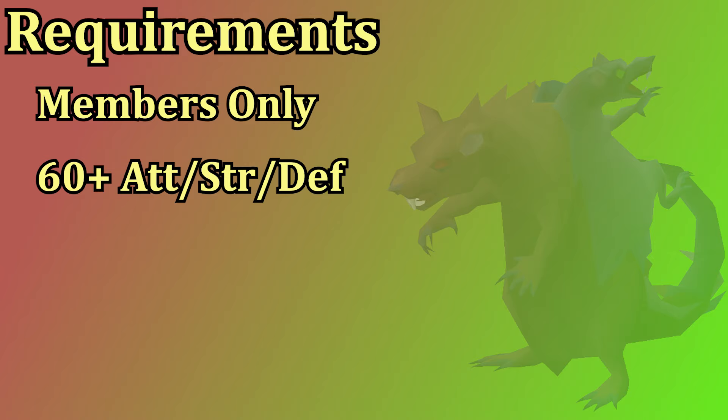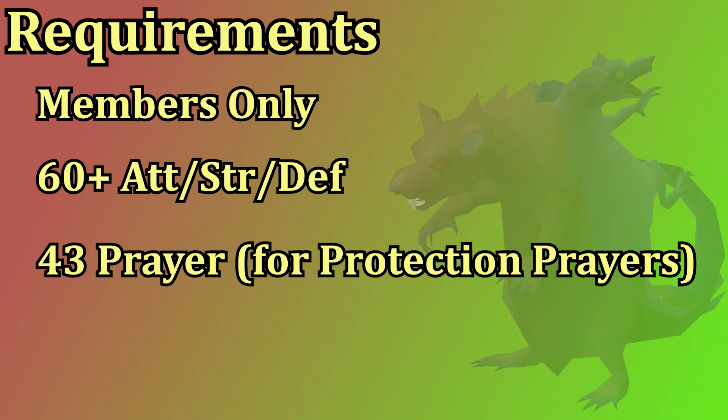You can get started with as low as 60 in each of your combat stats. You're not going to be using all three combat styles, so just 60 attack, strength and defense should be a good starting point. You can use range or magic on the boss as well, so 60 range or mage would be solid. You also will want to have your overhead prayer, so 43 prayer is a requirement, so you can have protect from melee, protect range and protect magic.